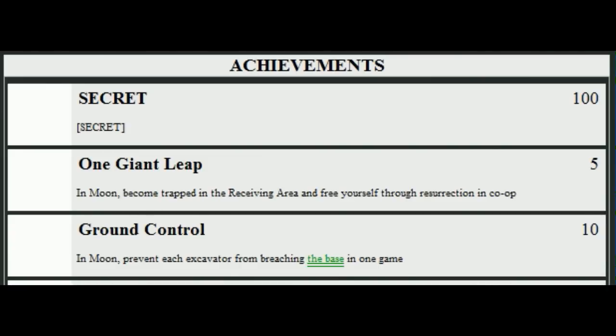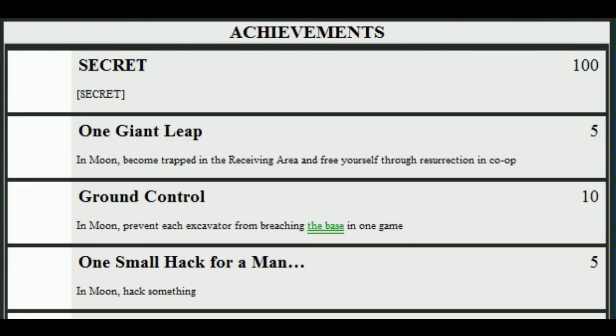Before we play this, a lot of the time the achievements for zombies are really confusing because we don't know what's going on. The next one is One Small Hack for a Man in Moon — hack something. It's only worth five points so this is going to be very simple. Maybe it's a way to open a door or set a trap for zombies. It looks like one of those things we'll easily get just through playing the game normally.